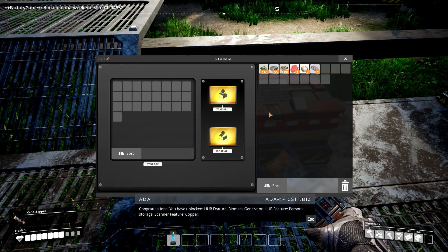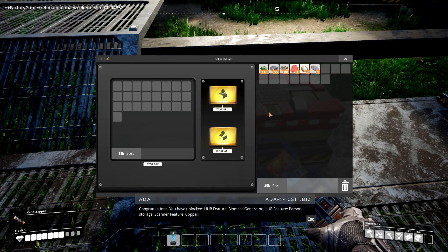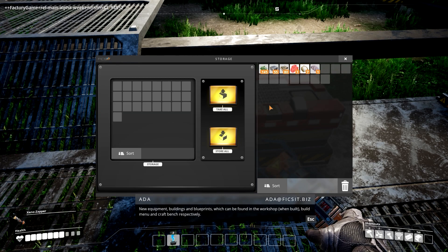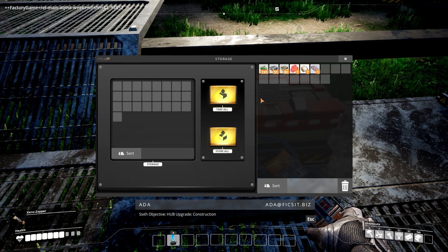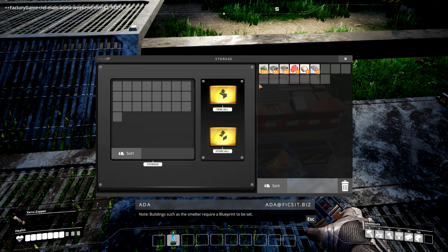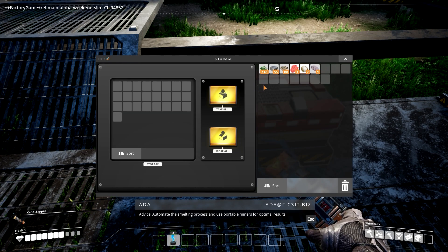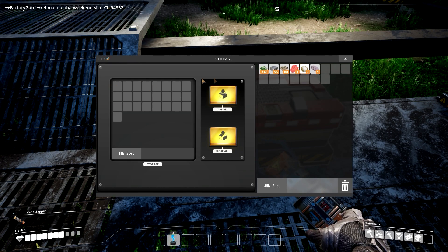Congratulations, you have unlocked hub features: biomass generator, personal storage, scanner, copper — new equipment, buildings, and blueprints which can be found in the build menu and craft bench respectively. Nice! Sixth objective: hub upgrade construction. Note — connect buildings to a generator for power. Buildings such as the smelter require a blueprint. Advice: automate the smelting process and use portable miners for optimal results.